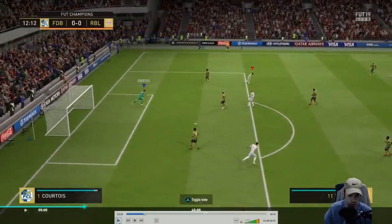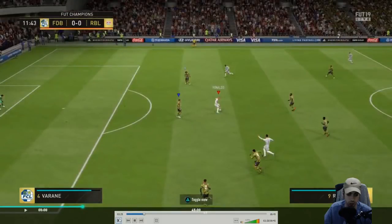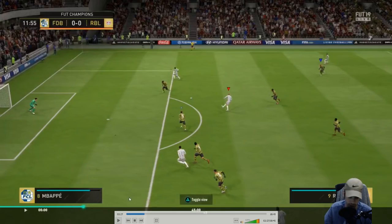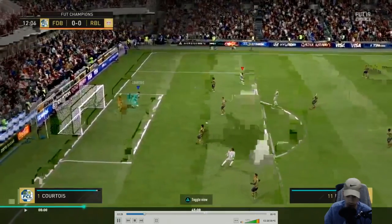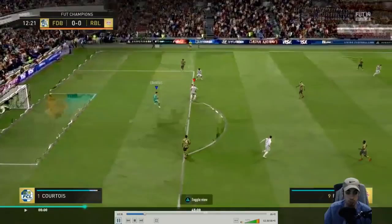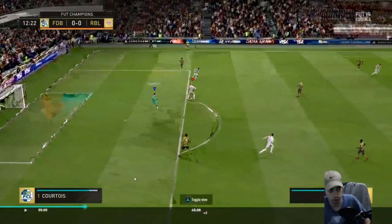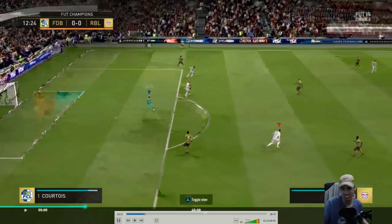That's the finesse shot. His opponent does well there, because Kihan gets into that position to do the finesse shot and his opponent uses manual goalkeeping to push him off to the right side. Kihan probably notices that now, so I think the way he's going to approach his shots in the future are going to be different. It's like that meme on Twitter — when your opponent moves the goalkeeper to block your finesse shot. So he's probably going to shoot differently now.